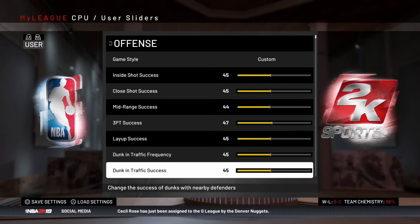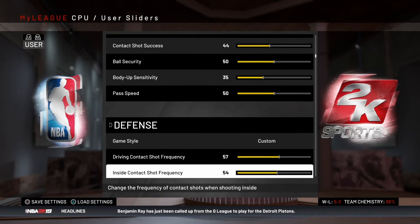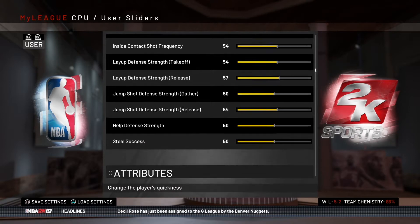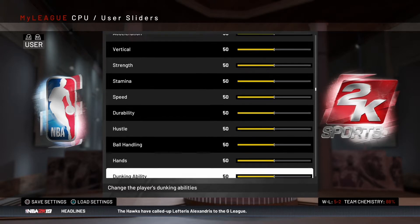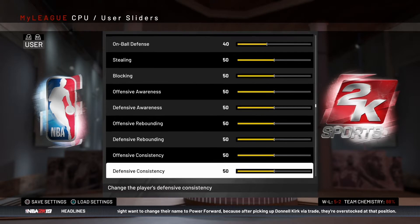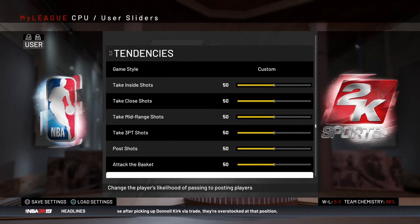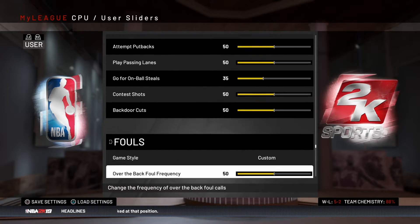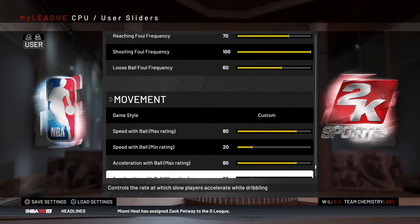I used to be a Hall of Fame default player — I never wanted to change the sliders. I called the Operation Sports Forum 'Slider Nation' for a long time because it seemed like everybody wanted to change the sliders. I think if you're going to play user games all the time, it makes sense to have a default set that everybody uses — that way the floor is always 94 feet long, rim 10 feet off the floor. But against the computer, I've seen some benefits to using custom sliders.